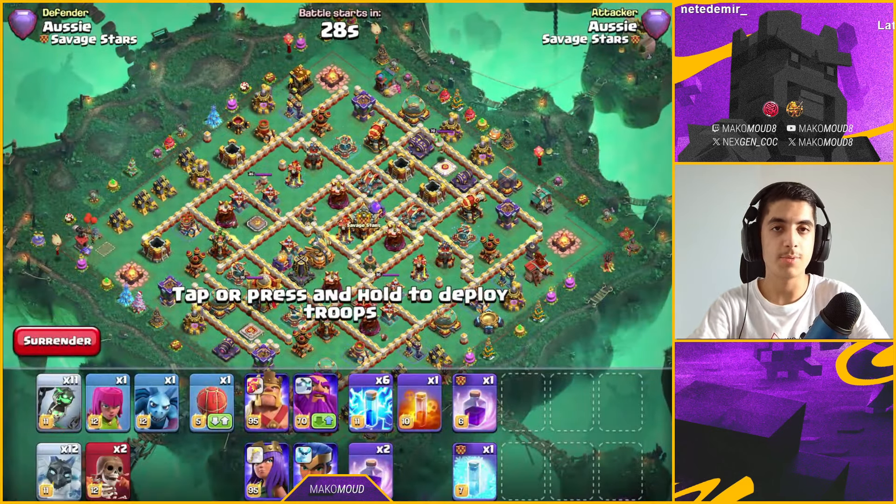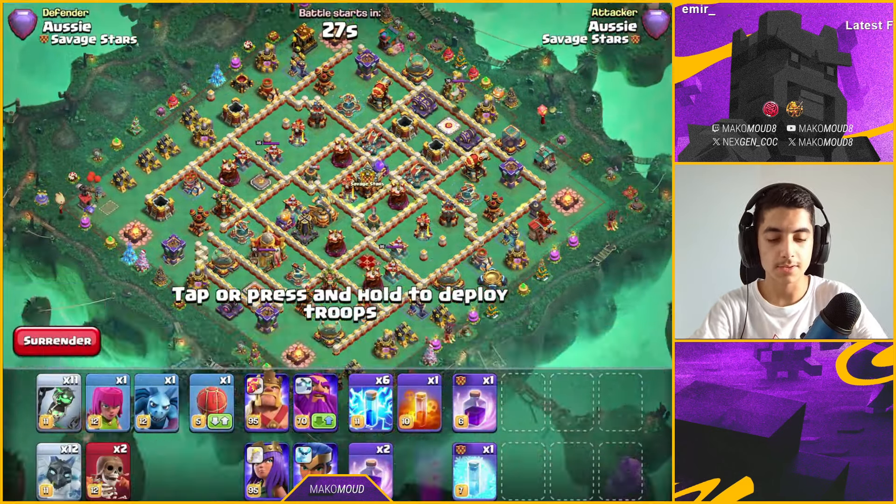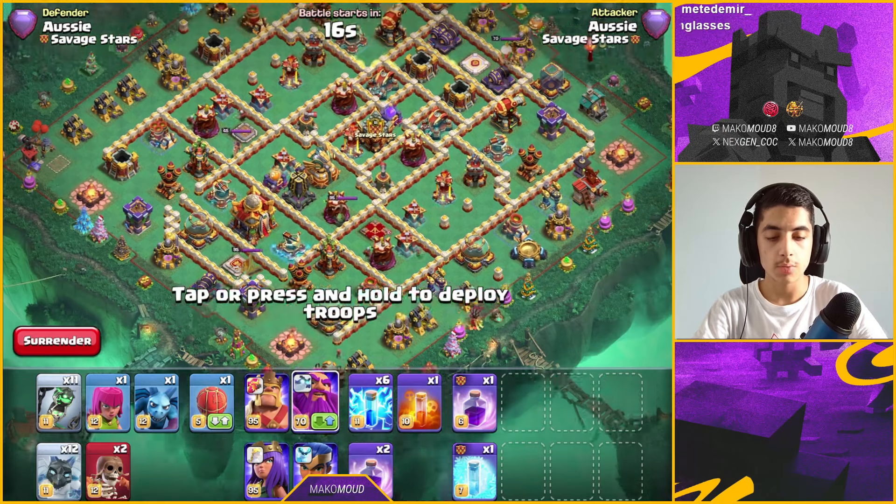This army doesn't take anything to learn — it's actually pretty skill-independent. You want the giant arrow with the Queen, the spiky ball with the King, the rocket speed with the RC. Those are the necessary equipment. I have the heal tome and eternal book with the Warden.